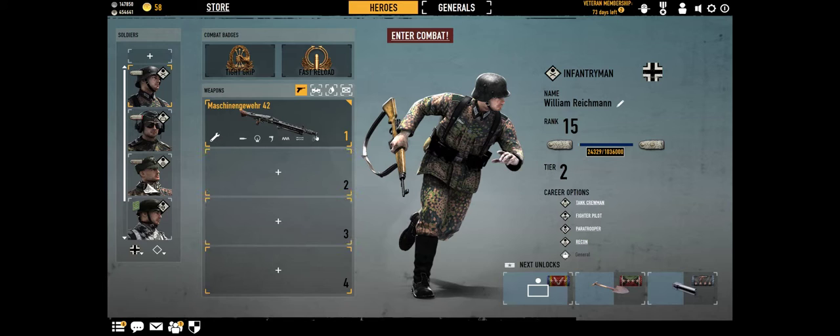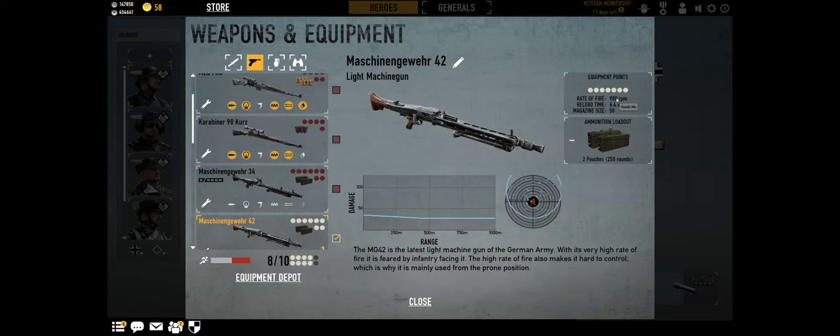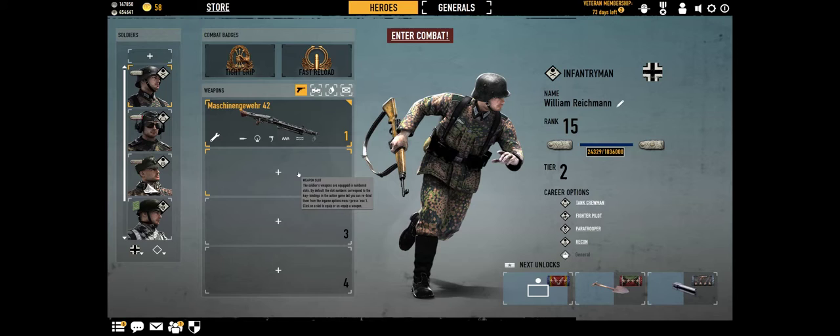And it shoots pretty fast too. It shoots like 900 rounds per minute. And it can be upgraded to 1200 rounds per minute and that means it sprays all over. So perhaps Tight Grip is better. It's depending on your play style.